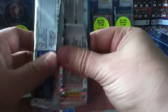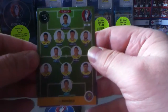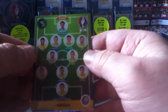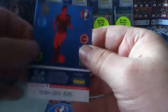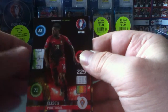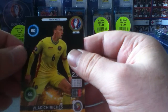Third pack. Sweden — oh, is that Romania? Sorry. Romania 11. One to watch. Then the base: Marchisio, Italy. Elisio. Duris. And Cirices, Romania.